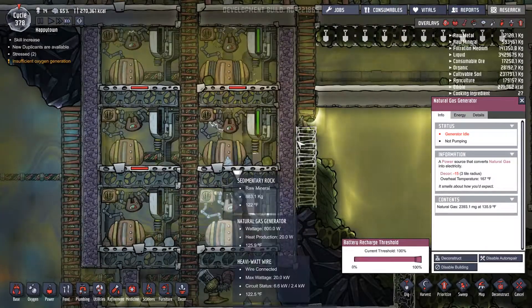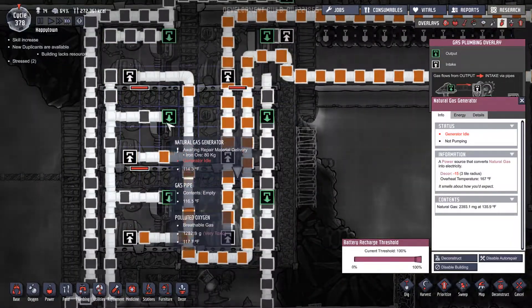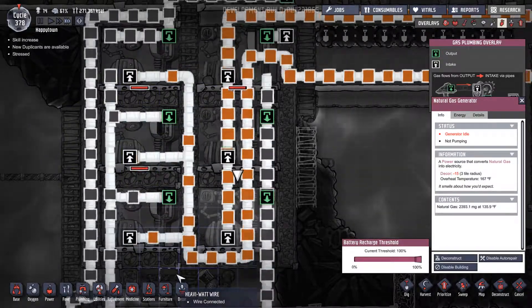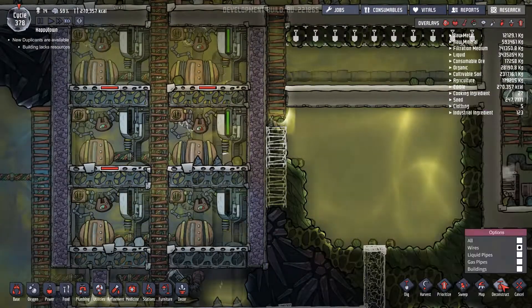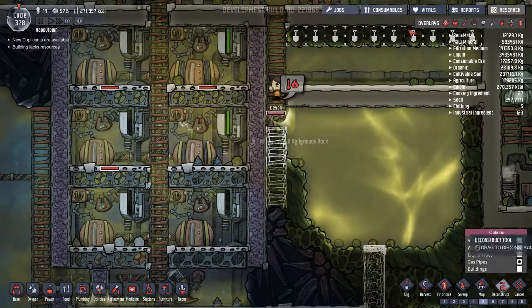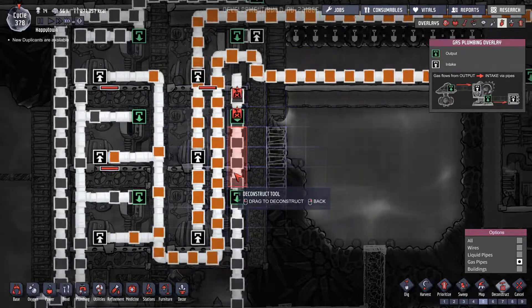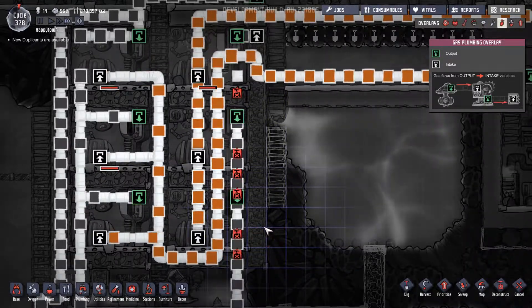Is it just because — this one does the exact same thing. It's producing carbon dioxide, and I think that might be the problem. Let's deconstruct these gas pipes right here, deconstruct these two and these, and see what happens.